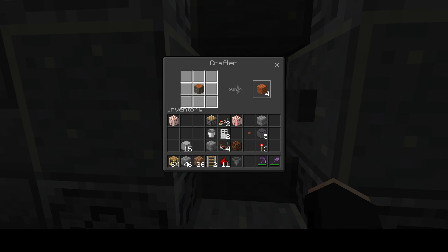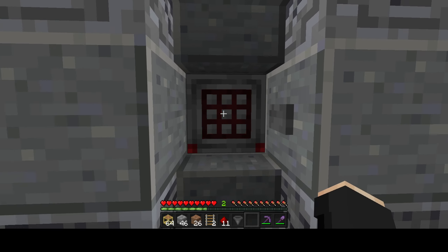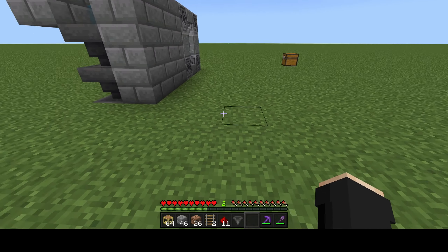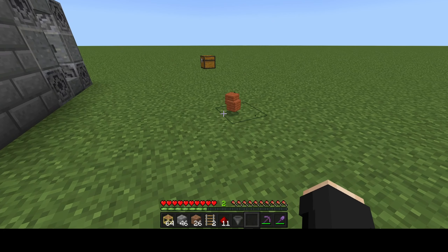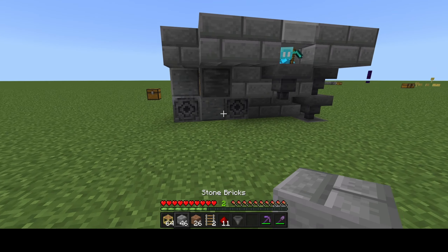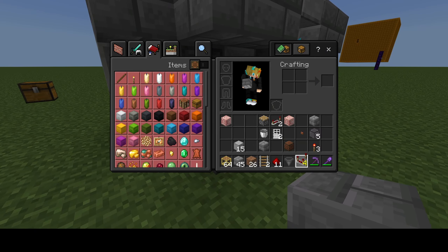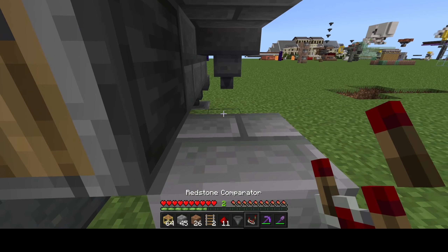Now if I put in an item that matches the comparator password like this — a few seconds and you should see it pop up to the ground right there.